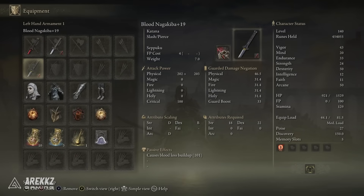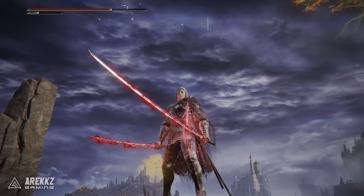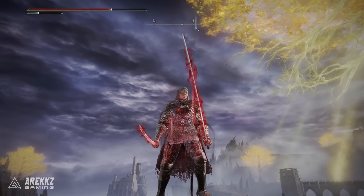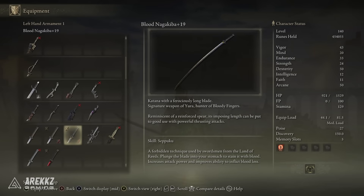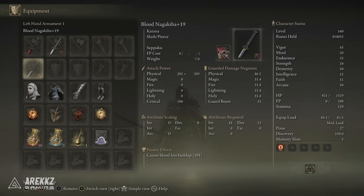In addition to Rivers of Blood, I have the Nagakiba, which I've imbued with the Seppuku Ash of War. This is a very nice katana — it is incredibly long, basically Sephiroth's blade. When you pick this one up it's just huge. If you've got Eleonora's Pole Blade you'll have obtained the Nagakiba on the journey; if not, I'll link that video in the description. This one has pretty nice Dex scaling and as a Blood Nagakiba with Seppuku applied, it has 101 Bloodloss Buildup — very nice.